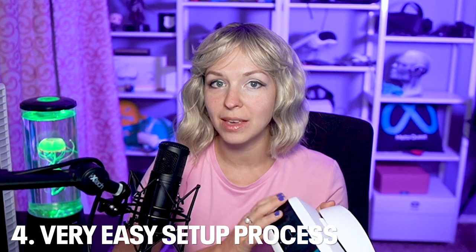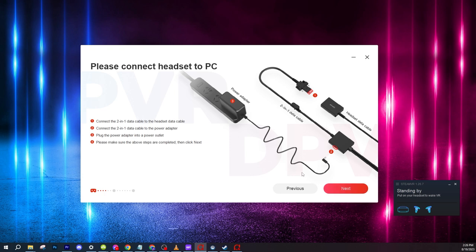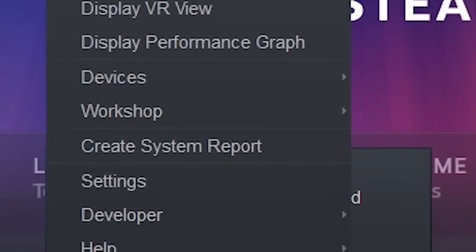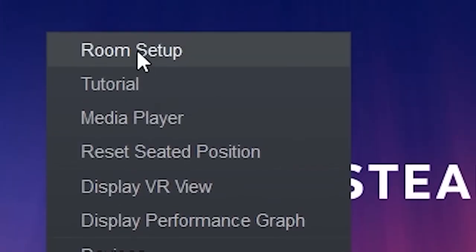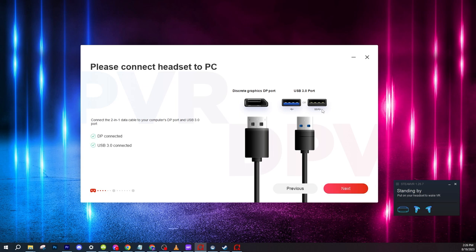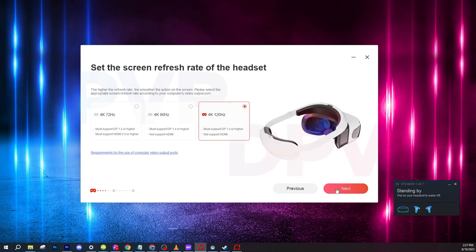One thing I probably like most about the DPVR headset is how easy it is to set up and jump into gaming. Compared to many other PC VR headsets I've tried, it has very clear step-by-step instructions that walk you through every step — from connecting your headset to your PC and checking compatibility, to running SteamVR. Most people steer clear of PC VR headsets because they feel intimidated by the setup process, and for good reason — with most headsets, checking PC settings, SteamVR setup, and pairing base stations and controllers can be really daunting and overwhelming for a first-time VR user.